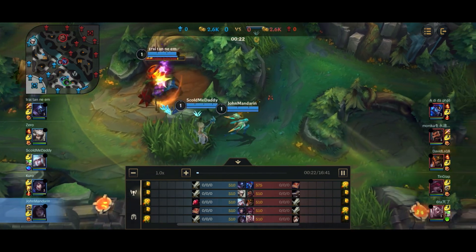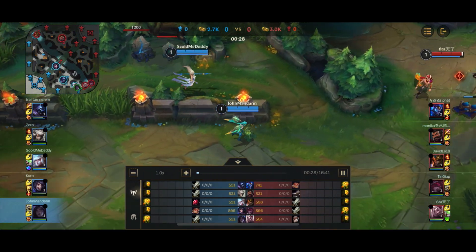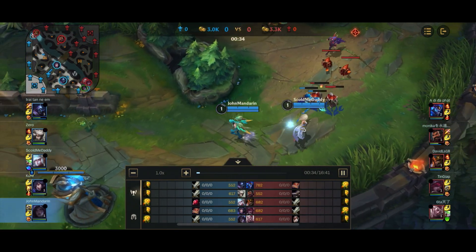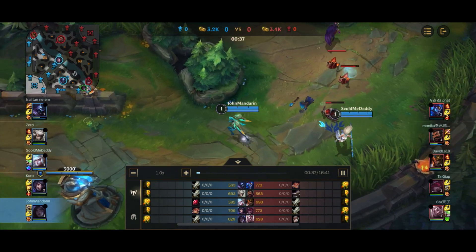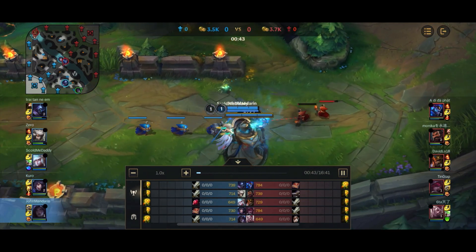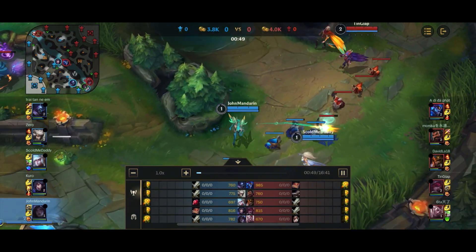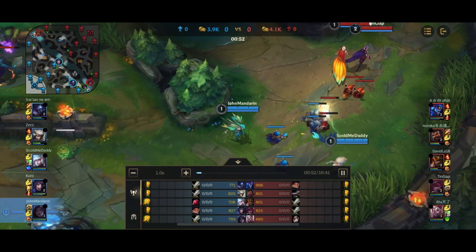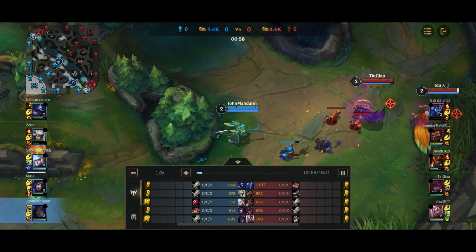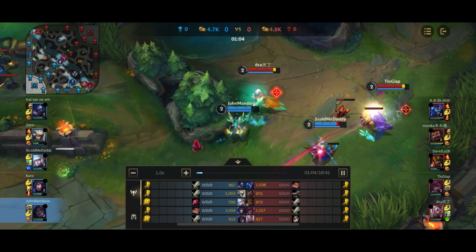Especially with a heal on support being meta at the moment, and there's a lot of enchanter supports being very meta — like Ayumi, like Nami. I found Mortal Reminder to be very useful. And secondly, I find that getting Runan's Hurricane early compared to IE, and getting your E evolve, is a lot more useful — firstly for having Runan's Hurricane early to spread the passive, especially against more tanky teams. And also for having the E evolve earlier. Your E gives you a lot of utility with your invisibility, because you cannot be auto-attacked or targeted when you're in your invisibility. So I find that is a pretty huge change.